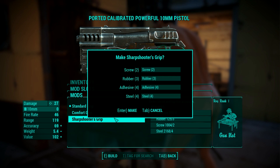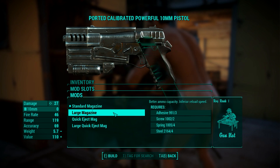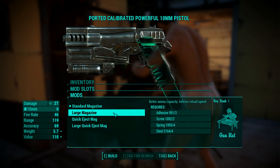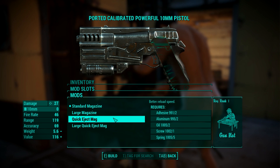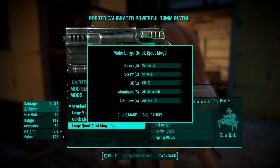Since I spawned the items to build with, I must mention that the sharpshooter grip requires 4 adhesive units, and gathering adhesive is a bit difficult, so the comfort grip will probably be a good option for a long time when you play. Now we can modify the magazine — the part of the pistol that stores ammo. The large mag can store quite a few bullets, but reload will be slow, so you can opt for the quick eject mag which improves reload speed, or the large quick eject mag. The only problem is the large resource requirements; getting adhesive, aluminum, and spring is not very simple.